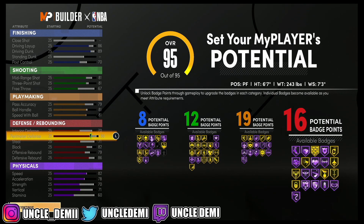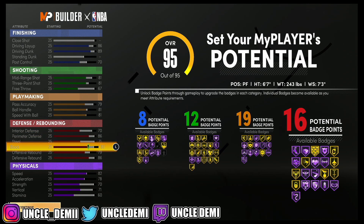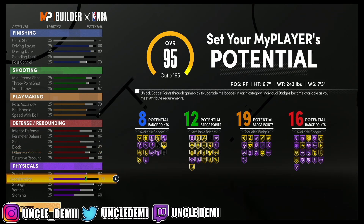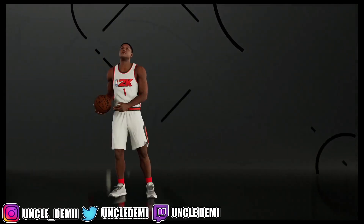You get 74 interior defense and a 90 perimeter defense, which is associated with your lateral quickness. Also worth noting for my nephews and nieces: mid-range and post-fade are associated with each other — your post-fade and mid-range shot are the same rating. You get 75 steal, 86 block, 83 offensive rebound, 90 defensive rebound, 86 speed, 82 acceleration, 74 strength, 75 vert, and 64 stamina.